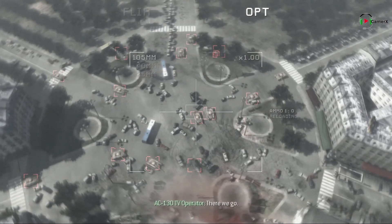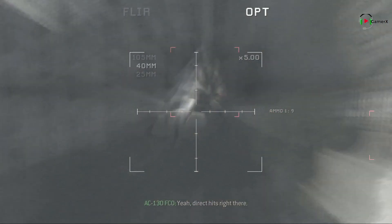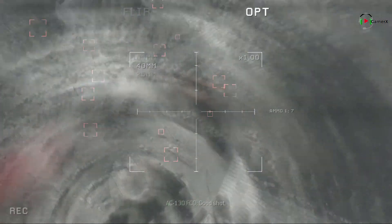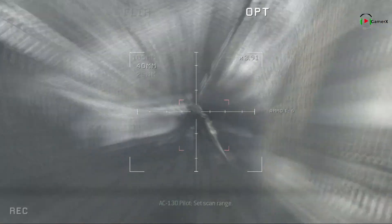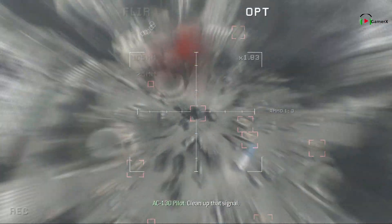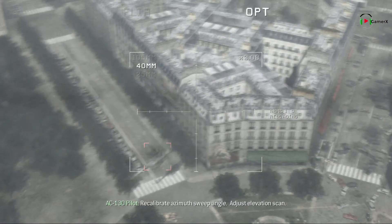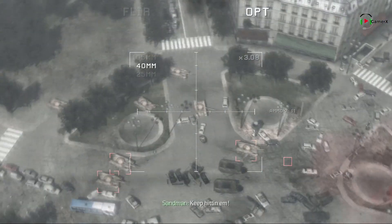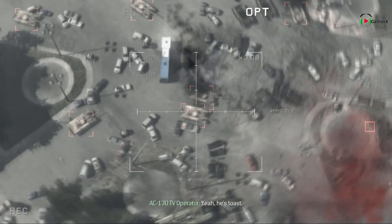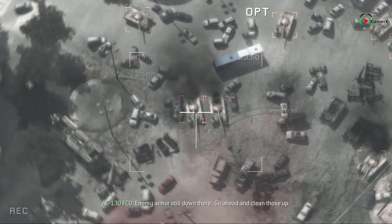There we go. Get on the enemy armor. We have direct hits right there. Nice. Go for the vehicles. Good shot. Set the gate range, go ahead and hit him. Clean up that signal. Light him up. Recalibrate sweep angle, adjust elevation scan. Keep hitting them! Target reset. Get east coast. Set scan range. Enemy armor still down — go ahead and clean those up.